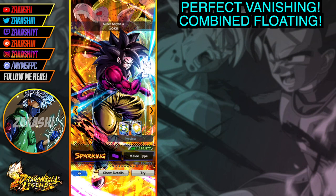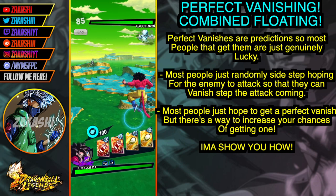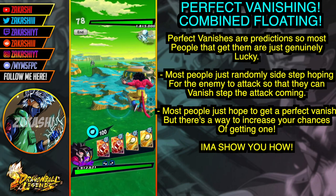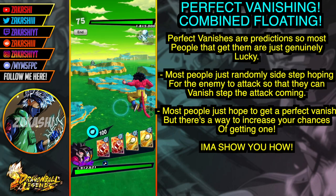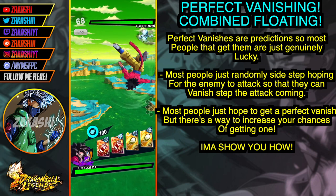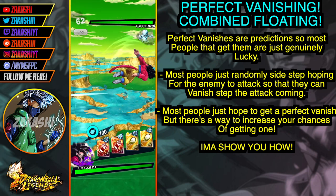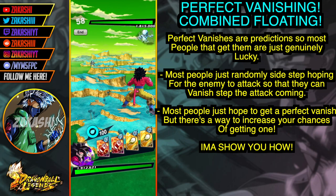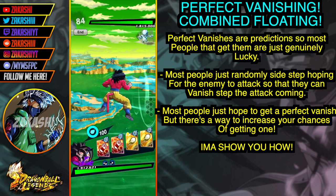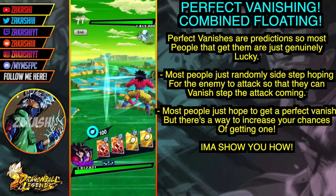In PvP, most people just sidestep recklessly hoping the enemy will attack without knowing when. That's why they're just sidestepping continuously — but if the enemy's timing is really bad, you would actually get a perfect vanish because you sidestepped so early, even if you didn't know when the enemy was attacking. That's why it's partially luck. It's essentially vanish stepping the exact millisecond, instantaneously when the exclamation mark appears — not reacting after, just doing it straight away.